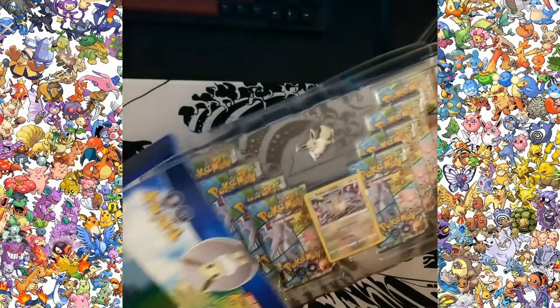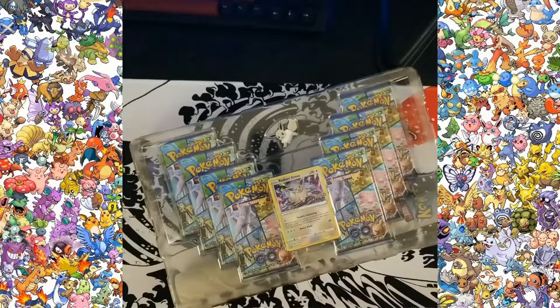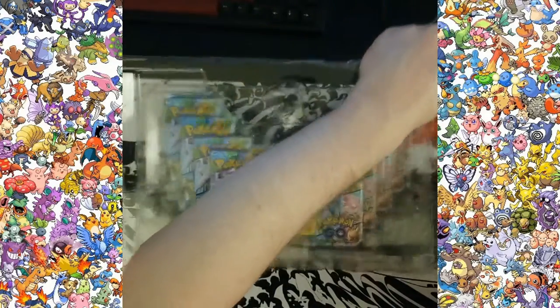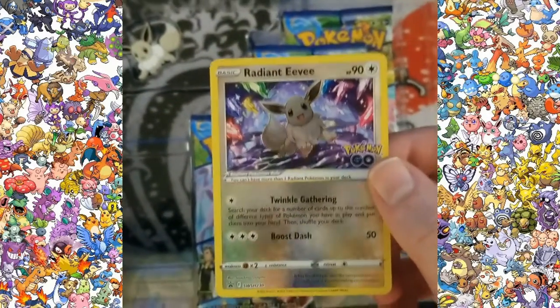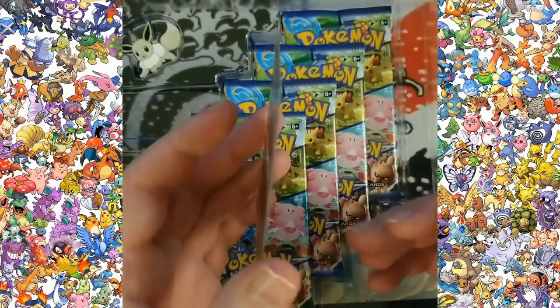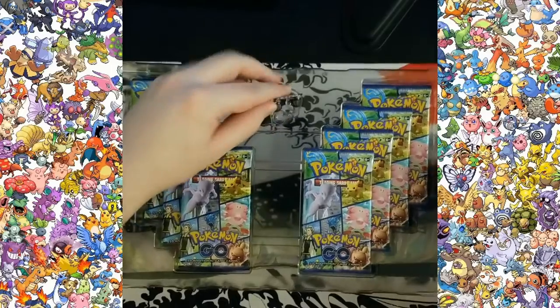This actually comes with a bunch of neat stuff here. Let's see what we got. So we do have a little code card here. It's got some Pokemon Go stuff on it. I am pretty involved in Pokemon Go, so that's pretty cool. We got this Radiant Eevee here along with a code card. And here's the Eevee — this is a nice looking card.